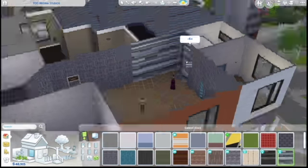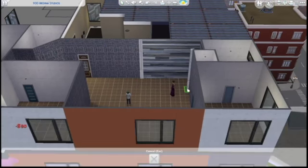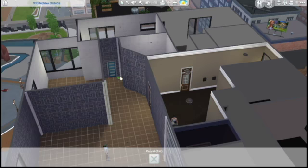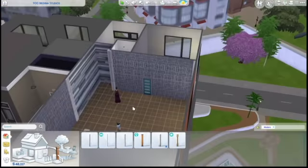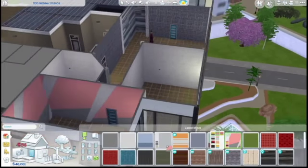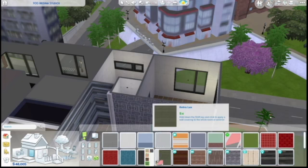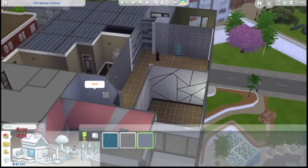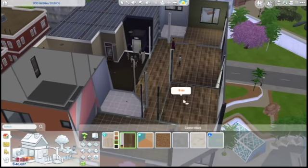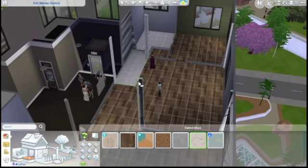We're going into wallpapers and I wanted to choose something fun with a pattern on it, and then we're going to choose this other wood texture for the kitchen area. Then I'm adding in columns everywhere because you can't just change the color of the wallpaper — there has to be some sort of differentiation — so I added in the columns. Then we are going to add wallpaper in the other rooms with different themes: one room is pink, one has black and white, one has a greenish color, and then the bathrooms are going to get this marble flooring, as well as the kitchen area.